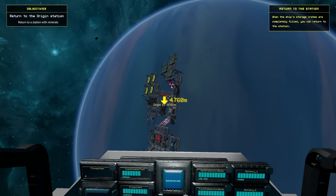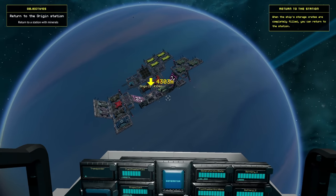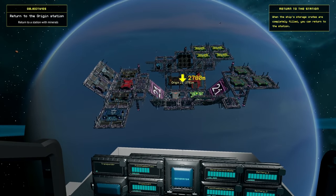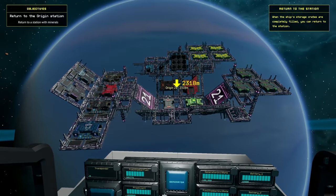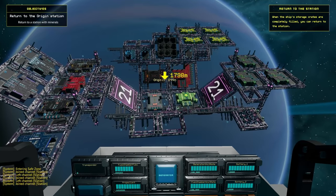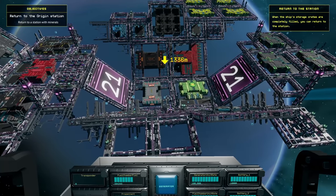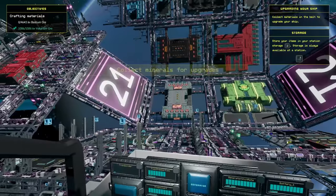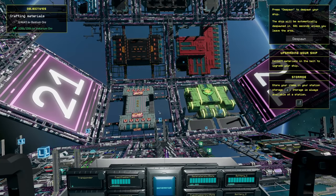Coming up shortly: the worst part of any space game - landing on a space station! I want to see how they managed to do this. I think landing pads might be over here. I also really like the fact that the space station is multi-angled, because it's space - you could have stuff at any angle, it doesn't have to be straight up and down. Entering the area - where does one land this thing? I don't know if I'm on the top or the bottom. Oh - landing pad!